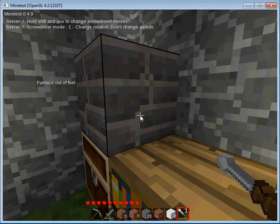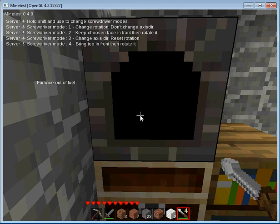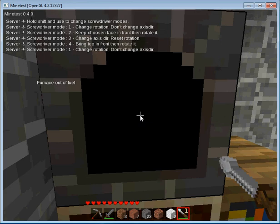So I can rotate my furnace around like that. To change modes, hold shift and click: 'keep chosen face in front and rotate it,' 'change axis direction,' 'reset rotation,' 'bring top and front then rotate it.' I usually leave the screwdriver on mode one, because going through all those is a bit confusing.